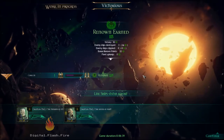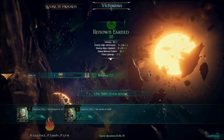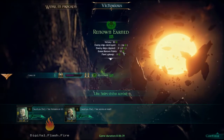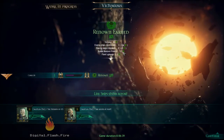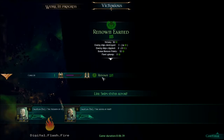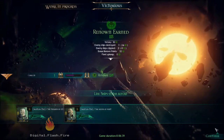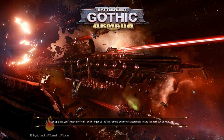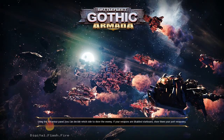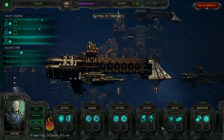Renown is how they measure your progress. I destroyed three enemy ships and get bonus renown for not having a full-strength fleet. Pay a little bit for fleet upkeep, but 115 earned and 215 total renown. Both of my ships leveled up. Back here I can see I have stats and skills.